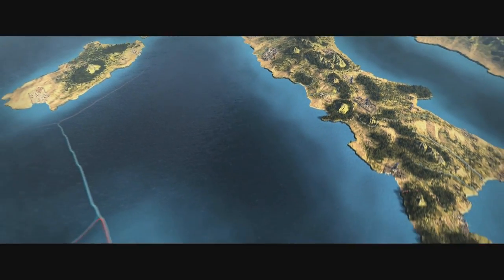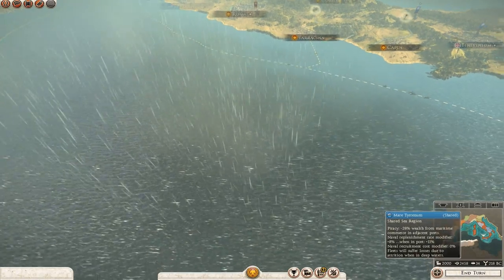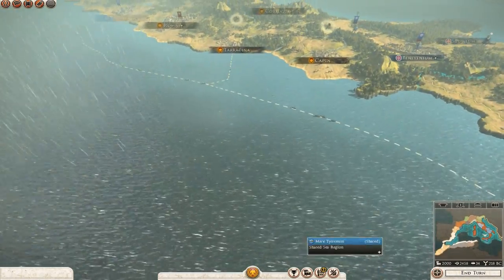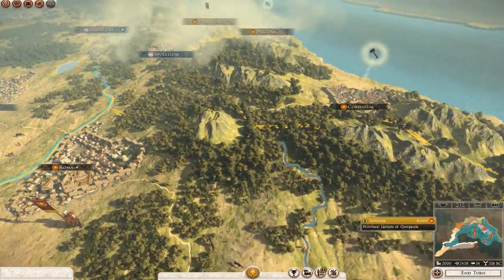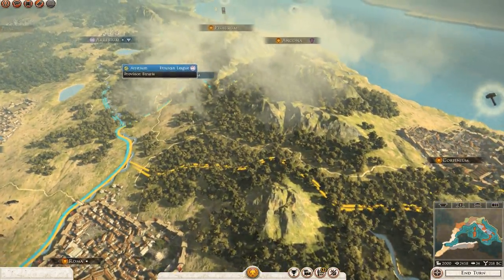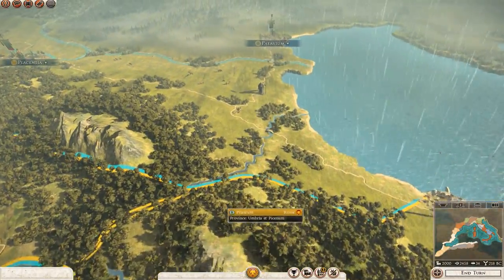Aside from that, the map does look very detailed and really immerses you in the world. Couple this with the seasonal effects and you really get a truly beautiful campaign. However, seasons don't play as important a role as they did in Caesar and Gaul, due to the climate not creating winter attrition often, taking away from that risk-reward element of catching your enemies off guard during winter.